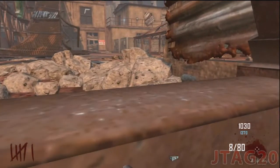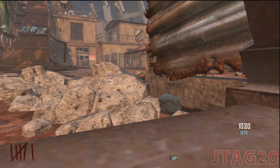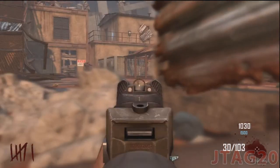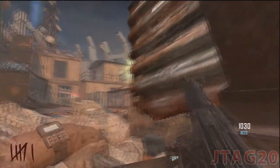Hello everybody, this is JTAG20. Today I am coming to show you the new barrier glitch for the new map Die Rise. The first thing you want to do is get as close as you can to this corner right here, a little catacorner, so that it would create a barrier that the zombies can't go around.